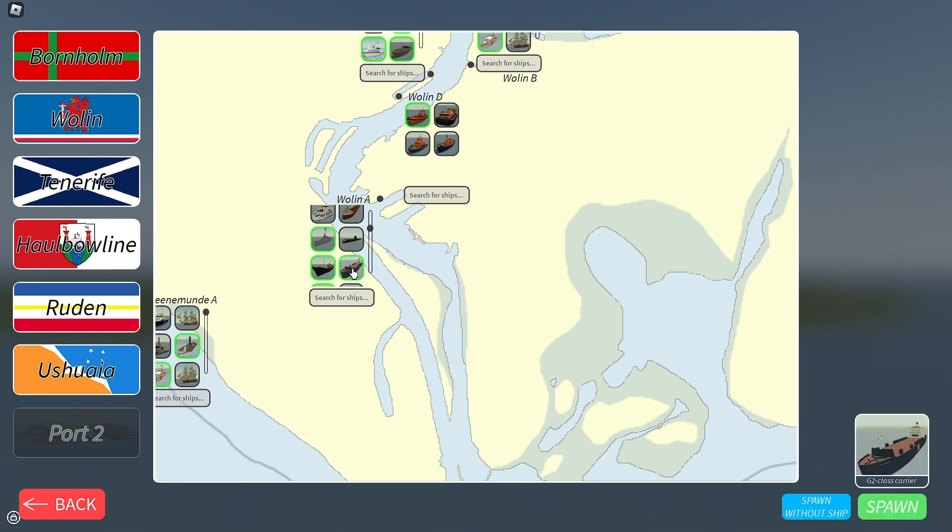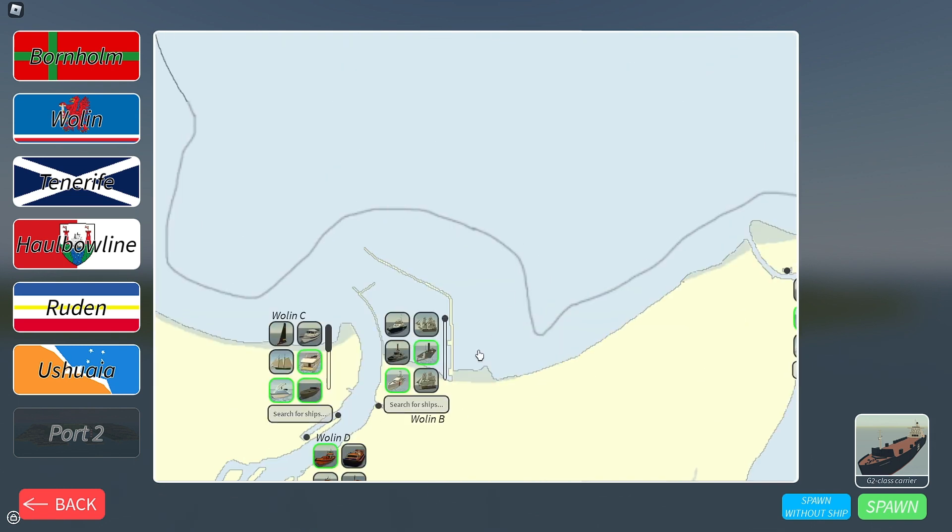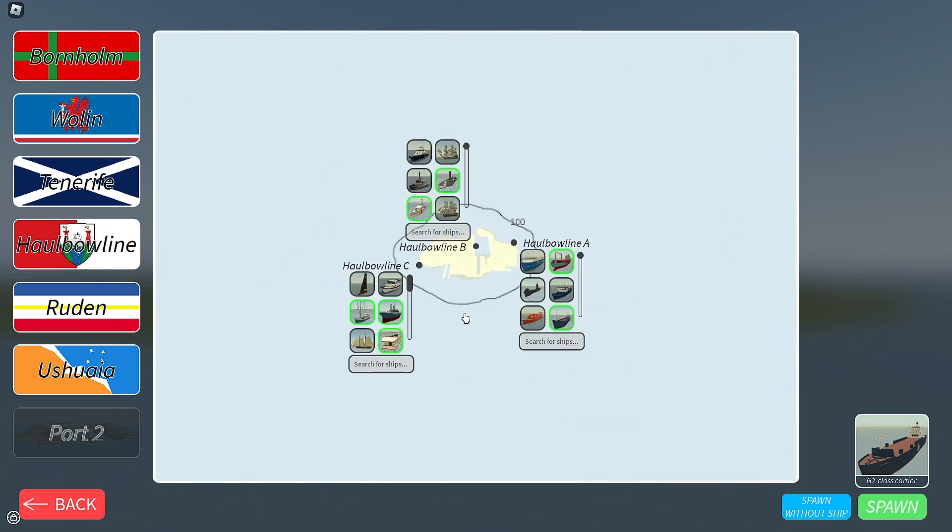I've got my G2 and stuff — I'm not by any means the best player, but I've got some pretty nice stuff like the G2 carrier, which is basically a big cargo ship. I'm trying to grind for other things but I've got a lot of boats. What we're going to do is spawn in at Halboin, which is basically a little port island.